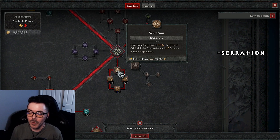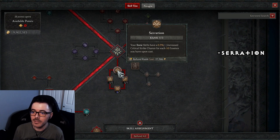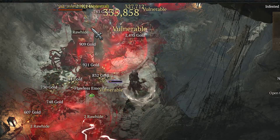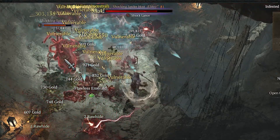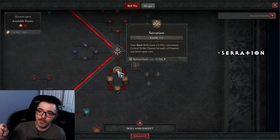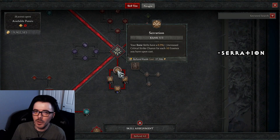Serration at rank 3: your bone skills have a 0.9% increased critical strike chance for each 10 essence on cast. Max essence pool equals more critical strike chance. With this build, we get over 200 essence, so we're always critically striking. They nerfed the number — it was around 1-point-something — but 0.9 is still good.